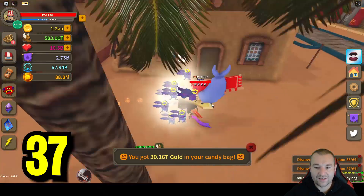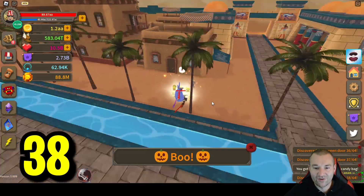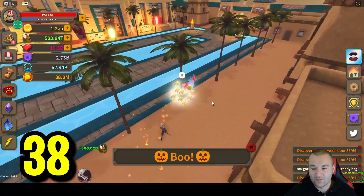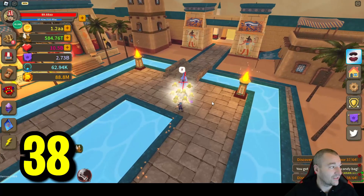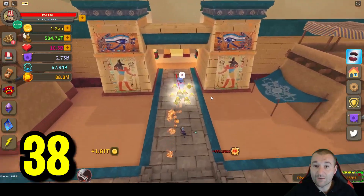That was a lot, and there's one more — number 38. So there they all are inside of Egypt. We're already up to 38. We cleared the main castle, we cleared Egypt — let's go to the cyber city.